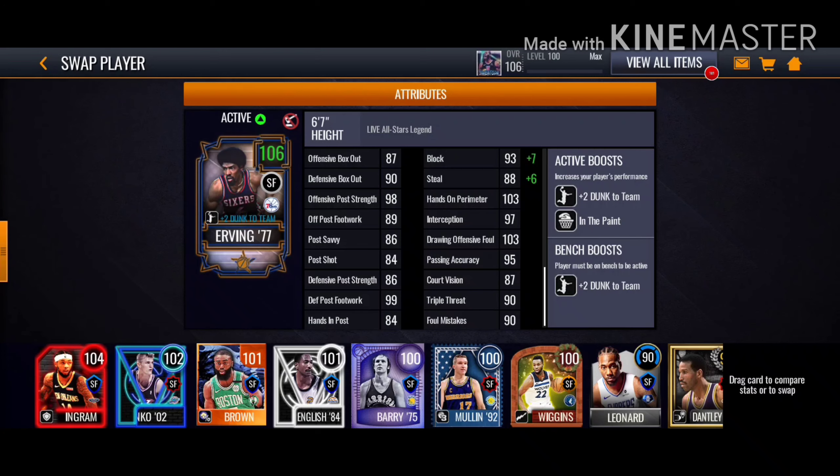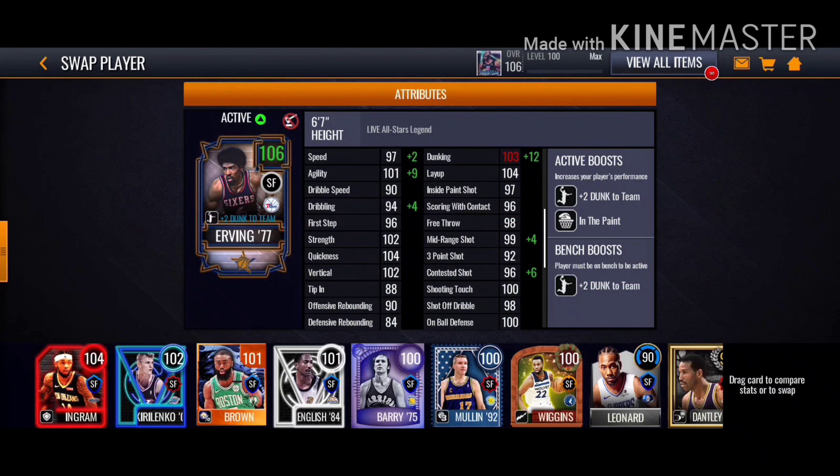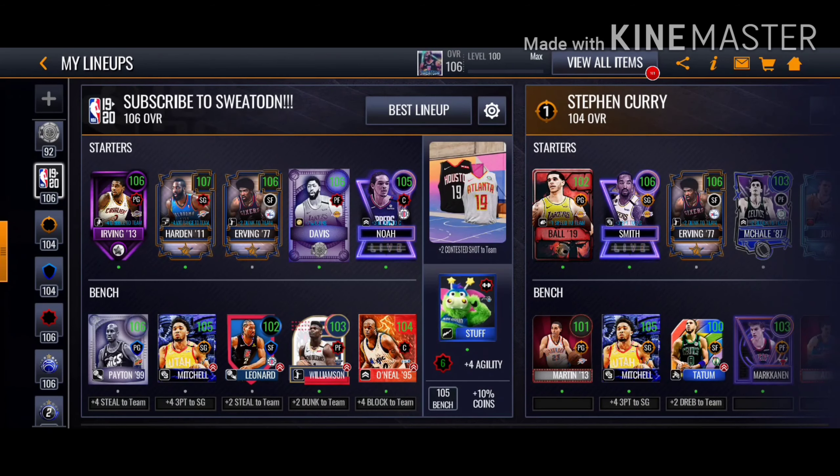102 contested shot, 100 shooting touch, 100 on-ball defense, 100 block. 103 hands on perimeter, 103 draw foul. This guy is kind of a defense guy but not really, kind of a mid-range guy but not really a pure shooter — his three-point rating is not that good. But he's definitely an inside paint guy with that 115 dunk. Let's get right into the gameplay.